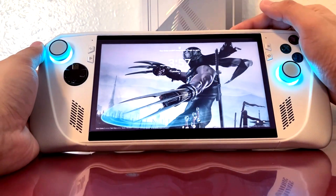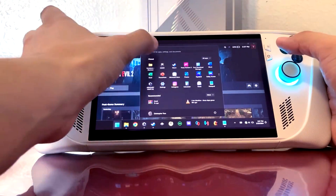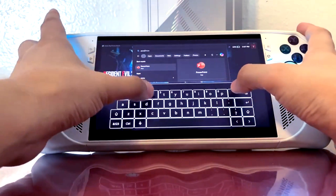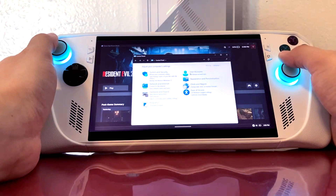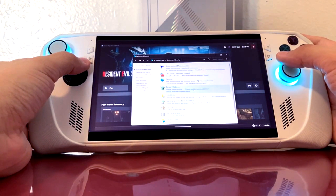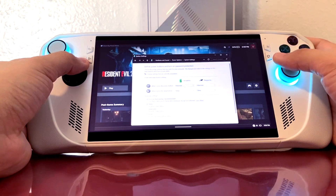I found a way to actually fix the sleep function on the ROG Ally, and it's a way that I figured from Reddit. All you have to do is go to the Start menu, type in 'power options' or 'control panel,' go to System and Security, then go to Power Options. Below Power Options, after you select it, you're going to see an option that shows exactly what the power button should do. Switch those two options that say 'sleep' to 'hibernate.'